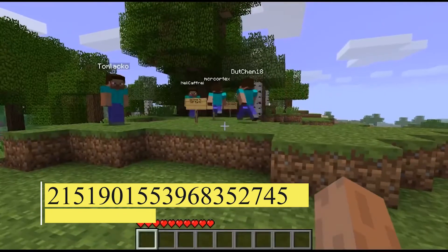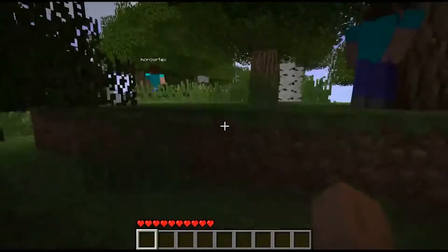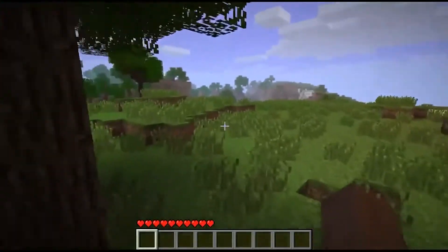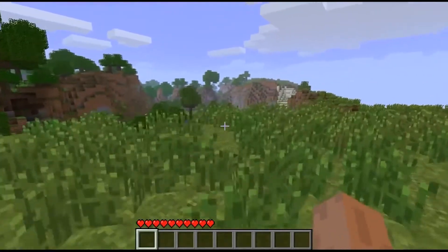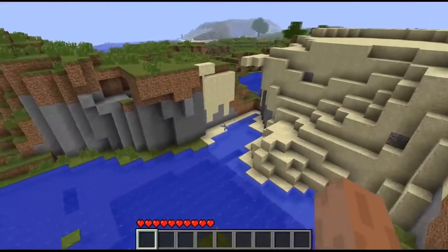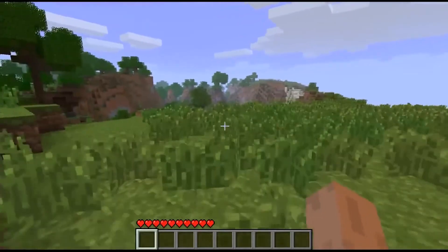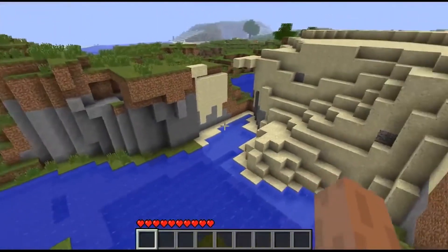This first one is great. The seed number is 2151901553968352745. The version is 1.7.3, and the coordinates are x61.48, y75, z negative 68.73. The Minecraft title screen picture has been hiding for years, and Redditors have announced that they've discovered the Minecraft title screen seed. There's been confirmation of the position of the title screen, and you can witness the historic moment in this seed, along with these precise coordinates, among which you can see the newly unblurred original Minecraft panorama.